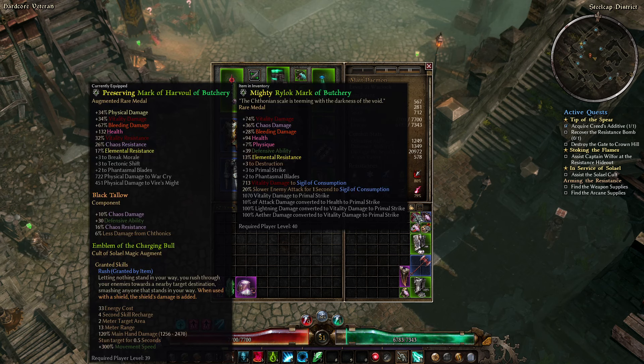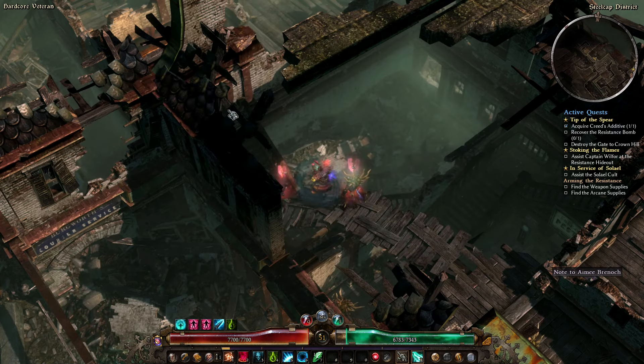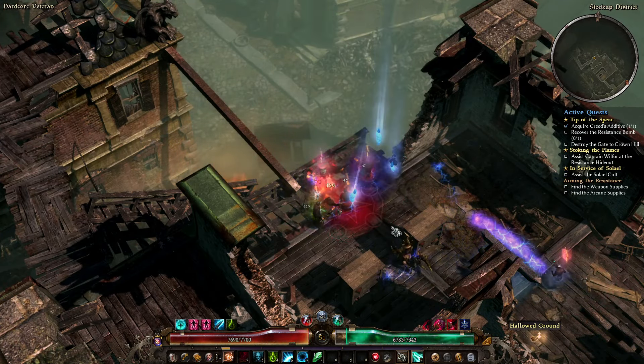For today though, let's go ahead and destroy this Ethereal City. I think I'm going to stop using Haunt, or at least put Sigil of Consumption there. The Sigil at the moment is just a bit of Chaos damage — it doesn't do huge amounts, but we are adding a lot of flat Chaos damage from the weapon. We're also converting the fire damage to Chaos and about 49% of the Vitality is converted as well. We'll get better Bloodspawn Scepters as we go through the playthrough.